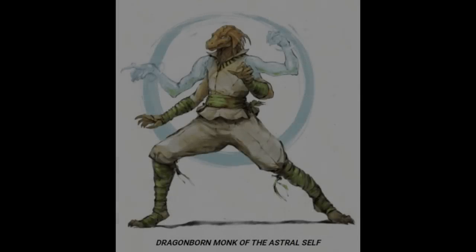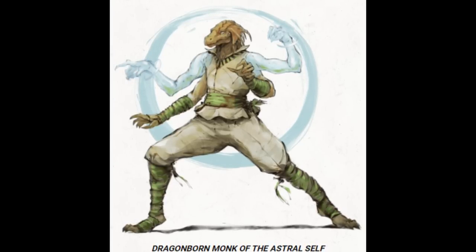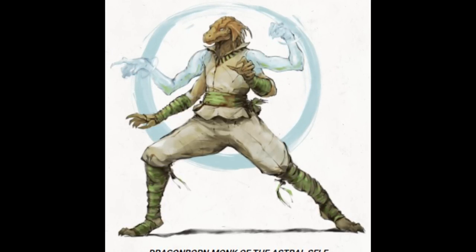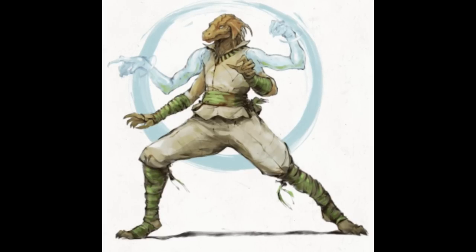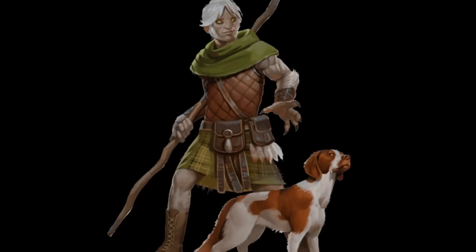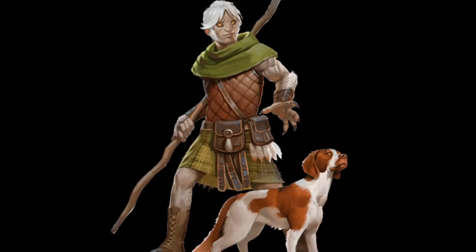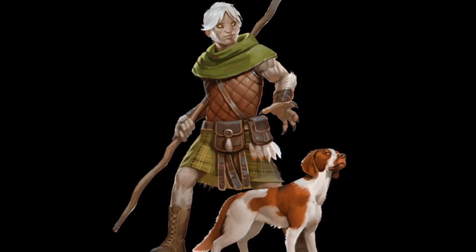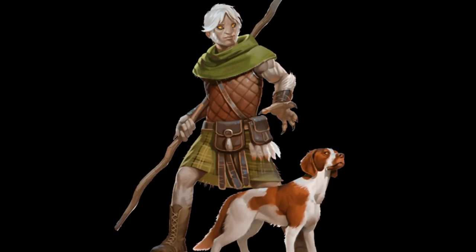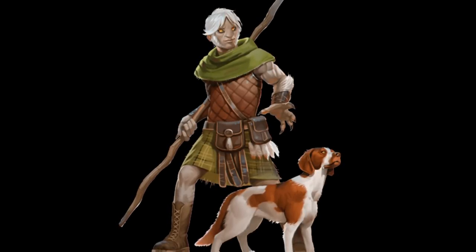I don't think the build I came up with should be that much of a surprise — Way of the Astral Self monk. I mean, they get that feature at level 3 where they're making a strength check, but then they can substitute a wisdom check instead. But I wanted advantage on that athletics check. Then I noticed the shifter. I was recently asked a question about the shifter, so I took a look, and Wild Hunt form gives the shifter advantage on wisdom checks. So there it was — Shifter, Way of the Astral Self, a bit of multi-classing, and away we go. I punched the numbers and figured it was good enough to present.